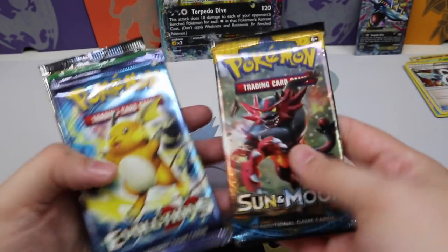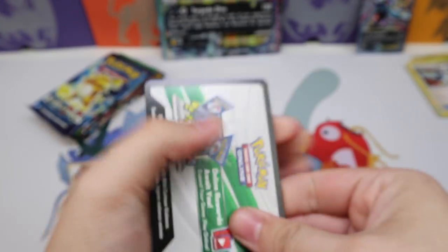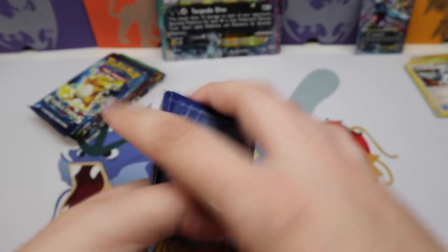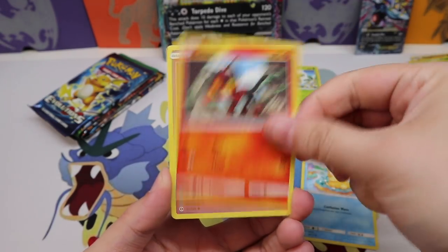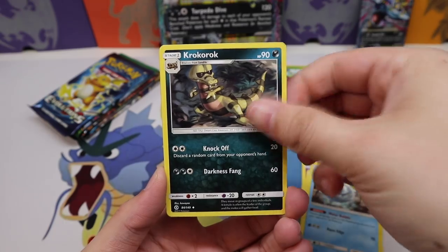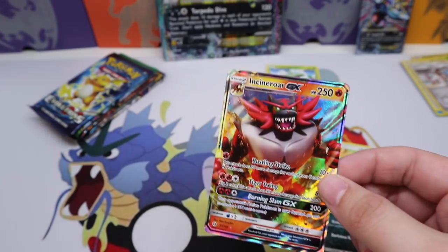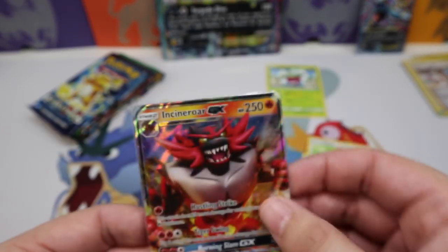We also have the Sharpedo Spirit Link and a Jumbo Sharpedo card. So we have six booster packs: Sun and Moon, Evolutions, Fates Collide, Steam Siege, Sun and Moon, and Steam Siege again. We could pull that Ultra Ball — let's keep our fingers crossed. From the first Sun and Moon pack we get Psyduck, Litten, a Cosmog, XP Share, Araquanid, Croconaw, Professor Kukui Reverse, and an Incineroar GX! That's our first Ultra Rare pull from the first pack of this Mega Sharpedo box.